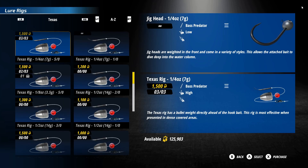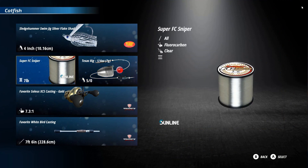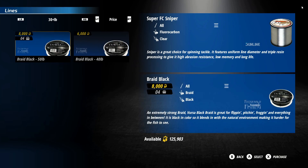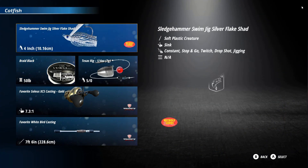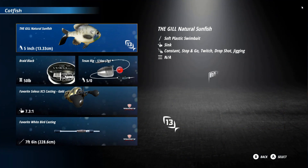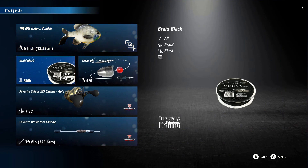Texas rig, quarter ounce, 5/0 hook. The 5/0 is going to be the biggest hook — a quarter ounce will be really lightweight with a big hook. For catfishing we're going to put 50 pound braid on there. This time we're going to go with the gill natural sunfish — 50 pound braid, Texas rig, quarter ounce weight. Remember, that's seven grams — you can see the grams on there. I get a lot of questions from guys who don't fish in real life but love playing Bass Master Fishing: what is a 5/0 hook? Five forward slash zero — that's 5/0, the biggest hook in Bass Master Fishing.